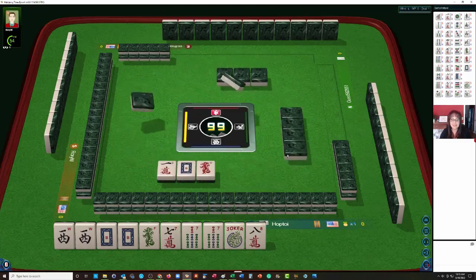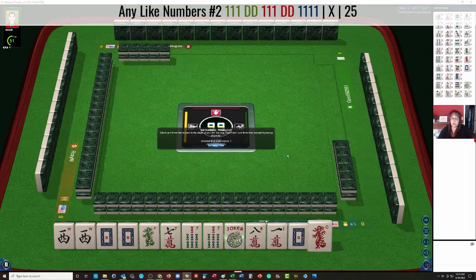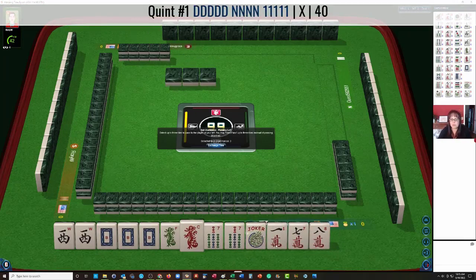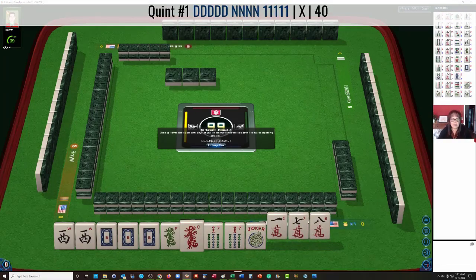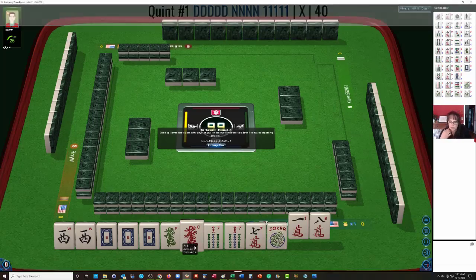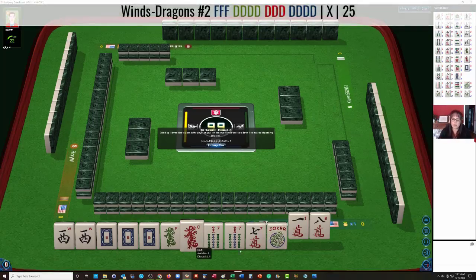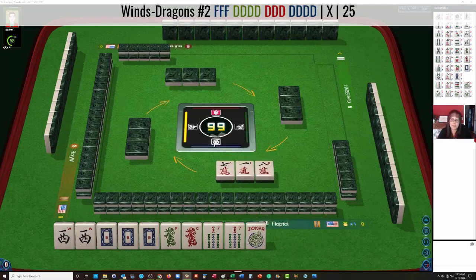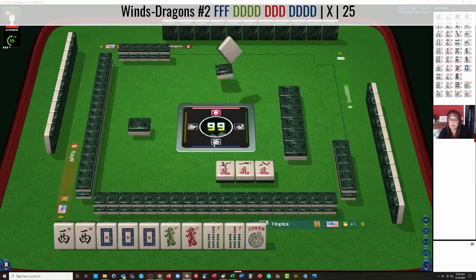We got Dragons. Oh look — what we have here: a pong of White Dragons now. Alright, let's focus on the Quint. This is a little bit risky passing 7-8 in one suit. Probably we could make that better by letting go of one of the Dragons. Part of me is thinking we could switch to all Dragons if we have to, so I think I want to keep them. We're going to keep the Dragons — if the Quint doesn't build up, we might play that all-Dragon hand under Winds and Dragons.